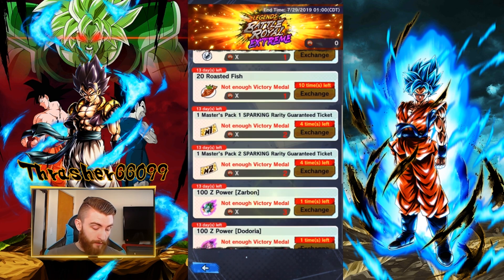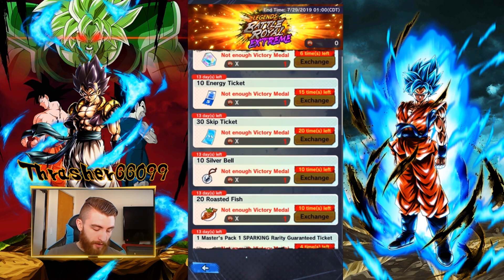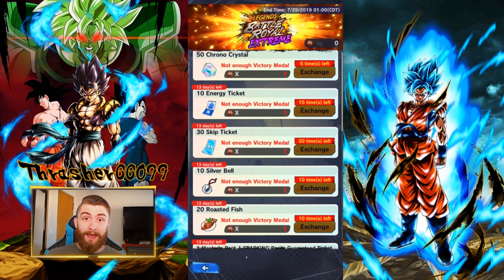If you have all of the Masters Pack Sparking Rarity Characters and you don't need Energy Tickets, the next option are the Skip Tickets right here. And then, if you don't need the Skip Tickets, grab the Silver Bells. The Silver Bells are still reasonably worth it.